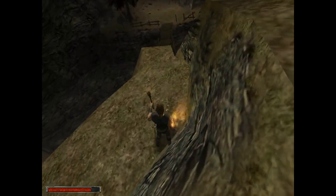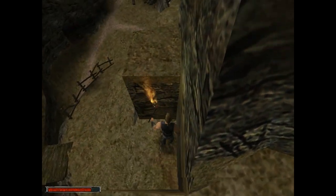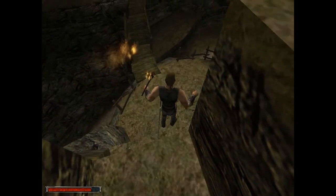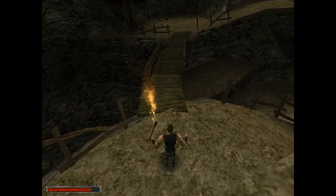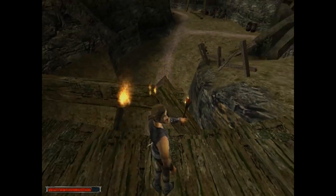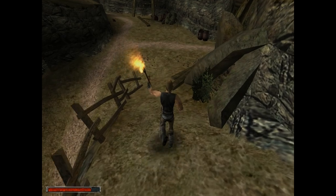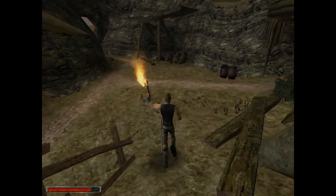Just go down here — oh, we can actually slide. That's interesting. Then we go down here and I think we can just jump down to here. Okay, it was a little scary but we've made it. Actually, no, we don't even want to go down this way — we want to go this way. Continue on down the path.